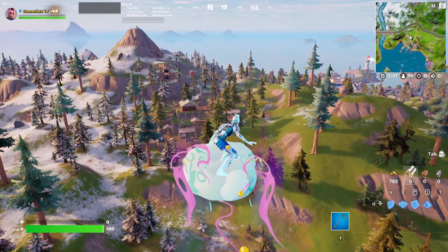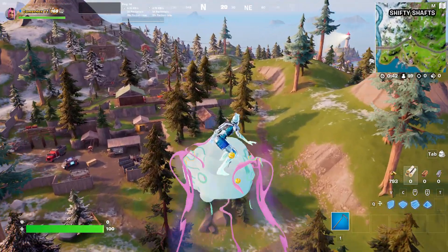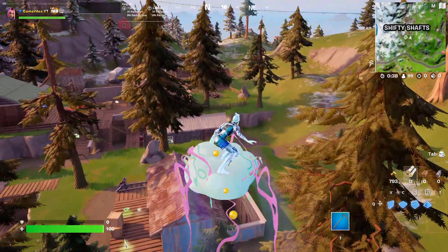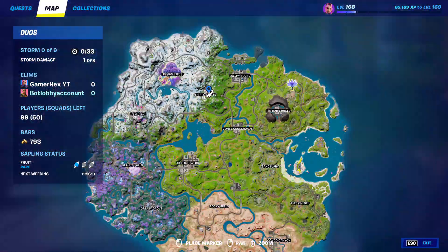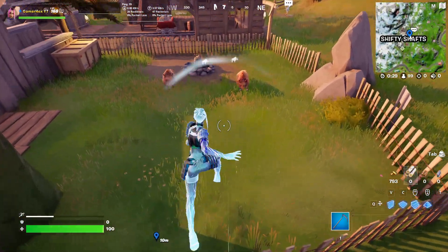Hello everyone and welcome back. I have the best method to do this challenge. First of all, you will land at 50 Shafts, because there is an area with a 100% spawn rate of these items. Make sure you land here, get one of these, just land above its back.